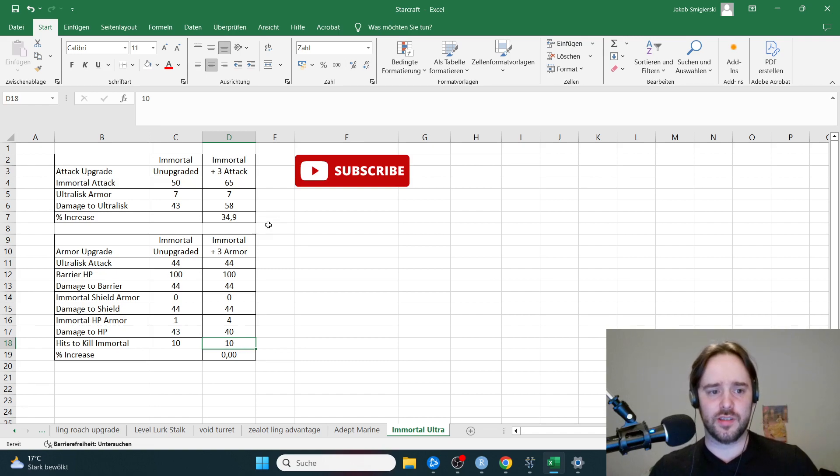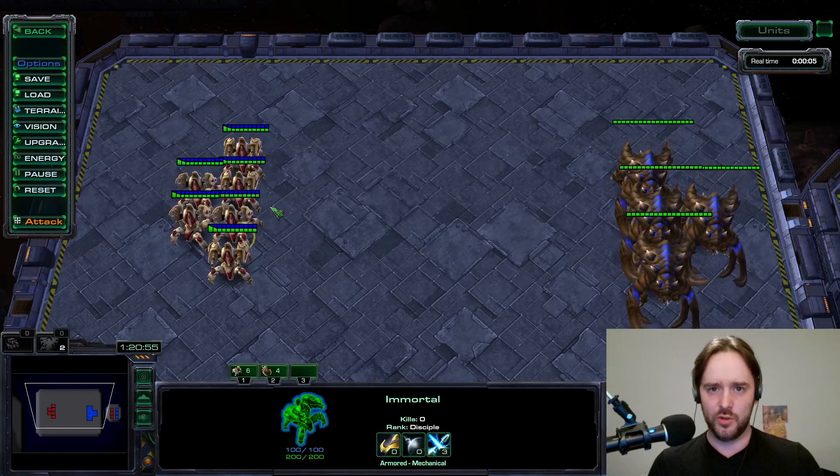Now we see why the attack upgrade is better for the immortal: a damage increase of 34% is much better than a survivability increase of zero percent.